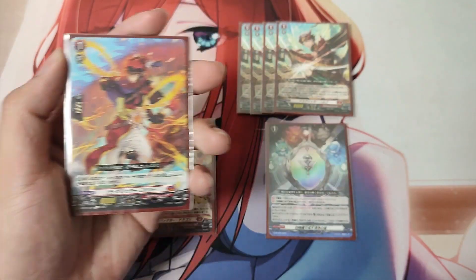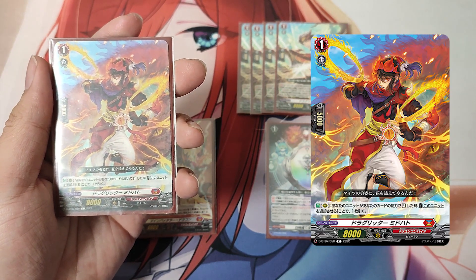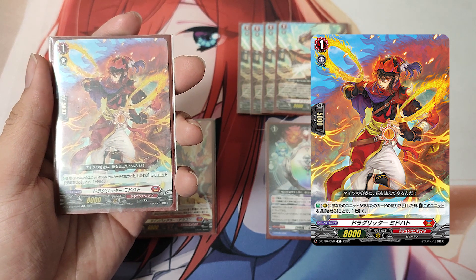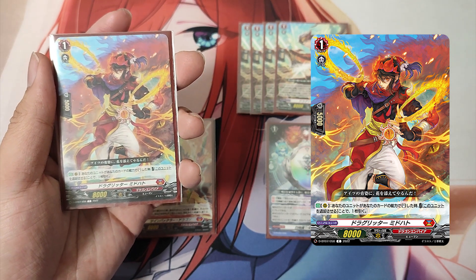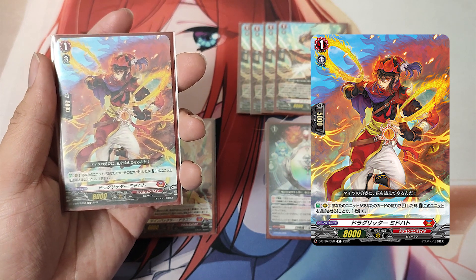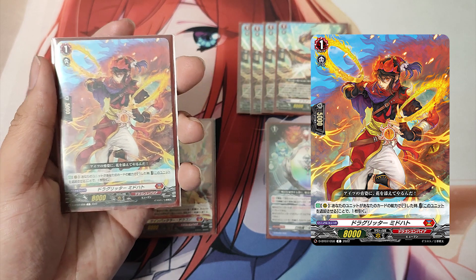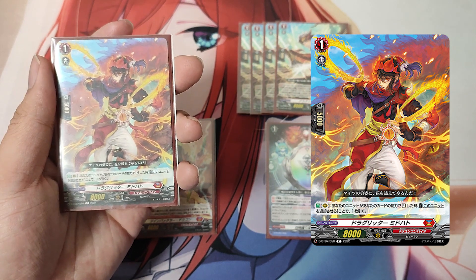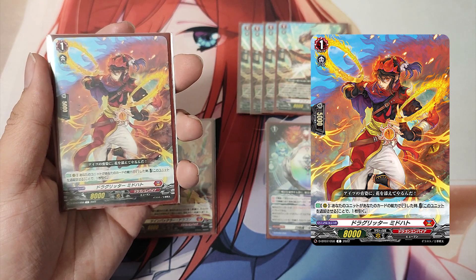The Grade 1, Drag Ritter Mid-Hot. Skill, Auto as a rear guard: When your unit stands by your card's ability, Cost — retire this unit. If the cost is paid, draw a card. Mid-Hot is a good card for Dragon Empire Nation decks, especially for the Overlord series. Whenever you restand a unit on your field — Vanguard or rear guard — by paying the cost, you can draw more cards to restock your hand.